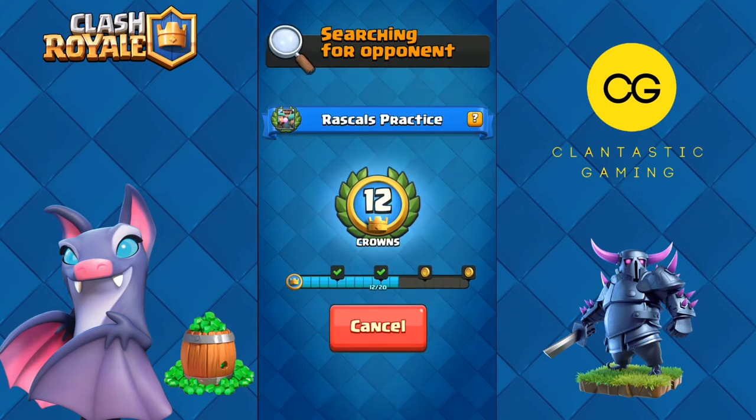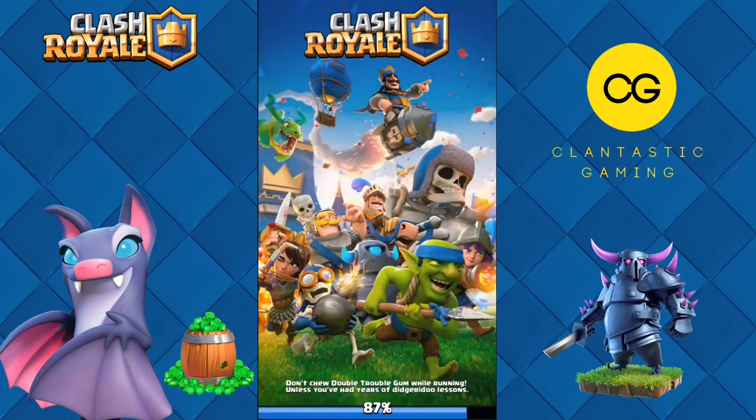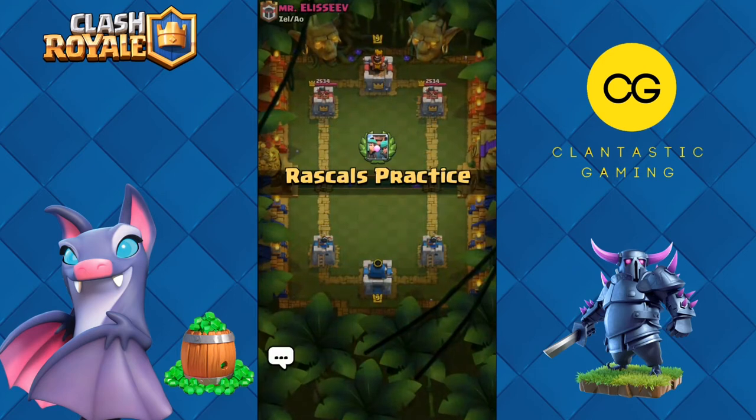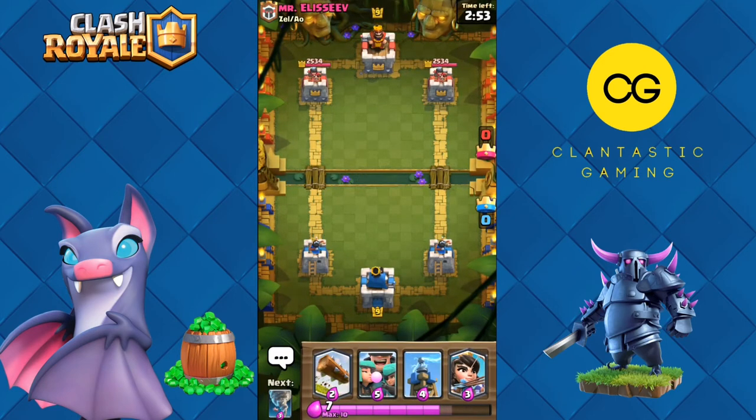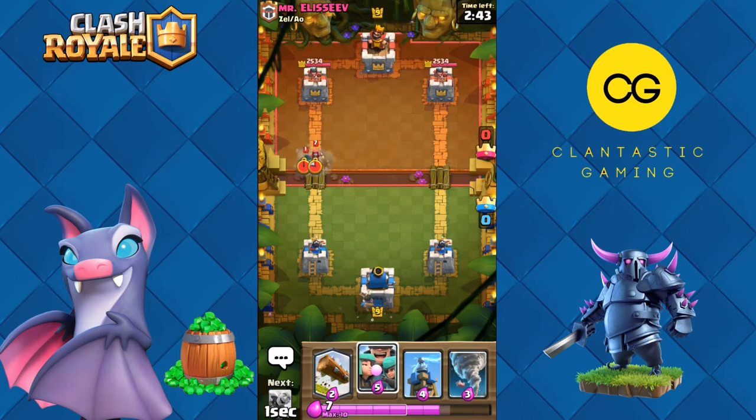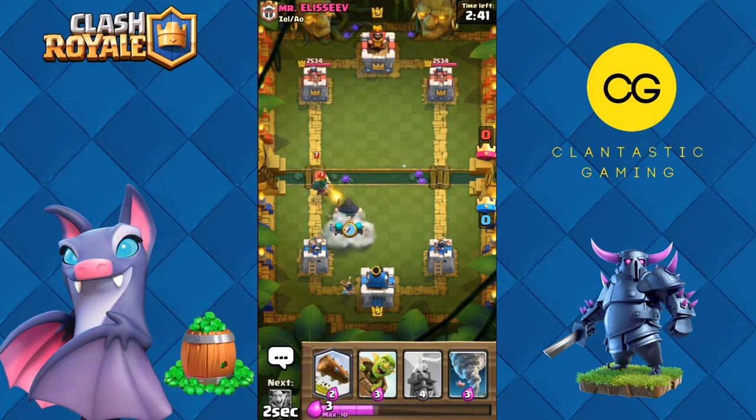Without wasting any further time let's move into collecting some more crowns. We are against Mr. Elisev, he's level nine — actually every account will be level nine in this challenge. Let's start with Princess in the back. He's spamming, let's go Rascals — the Rascal Boy can take so many hits.